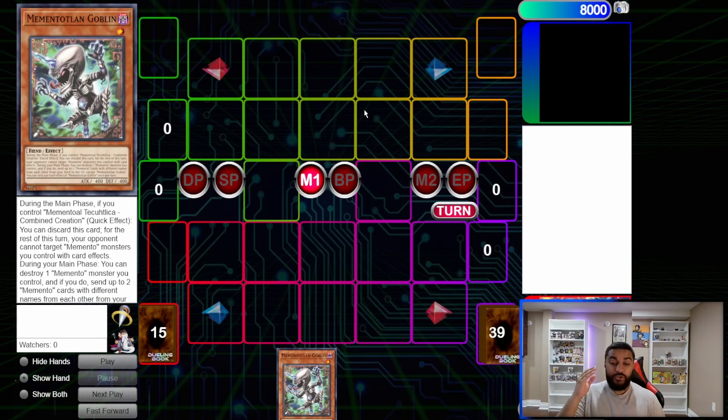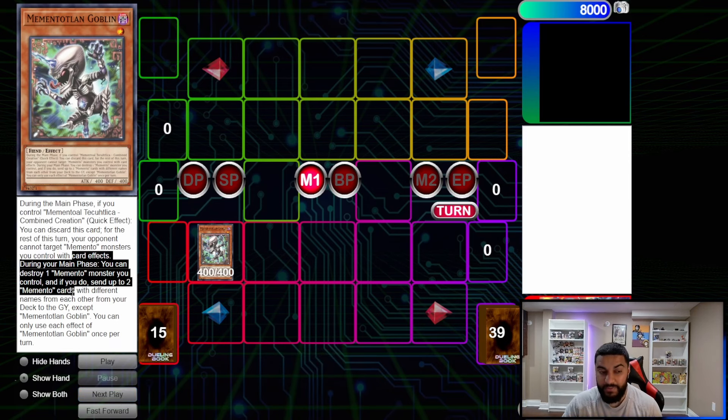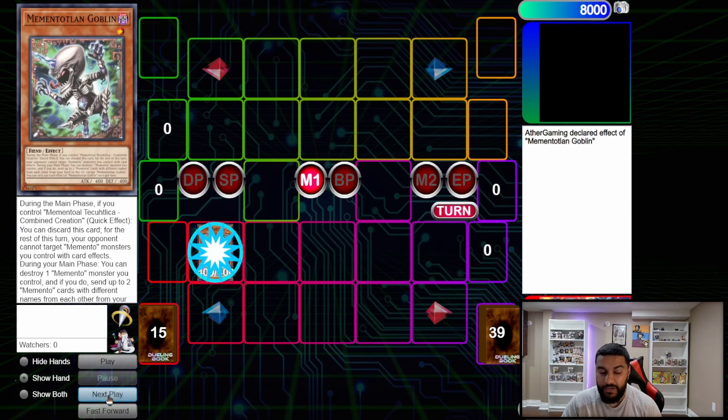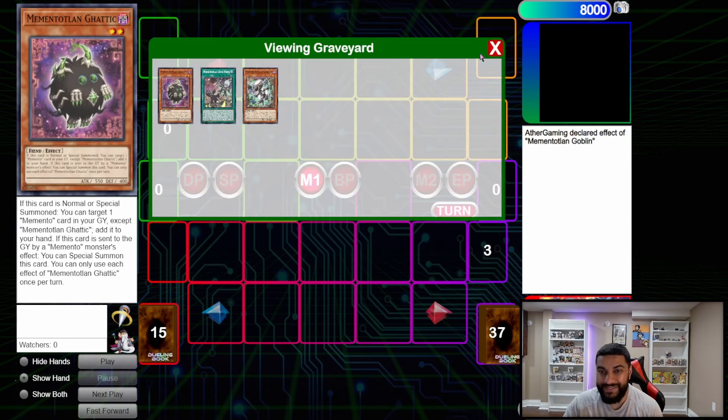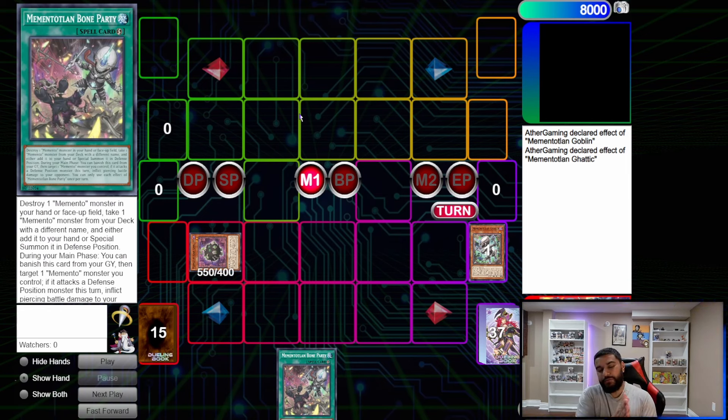Now for the fourth and final combo — I originally planned three but Goblin is a pretty funny one. We start with Goblin during the main phase. His effect says: destroy one Memento monster you control and send two cards with different names to the graveyard — that's a crazy effect. He's a one-of but really good. Goblin pops himself and sends two cards: Bone Party and Gaddick. Because Gaddick was sent, he summons himself, and then adds us any card — we add Bone Party. Bone Party is a quick-play: destroy one Memento monster from hand or face-up on field, then take one Memento monster and add it to hand or special summon it in defense position.